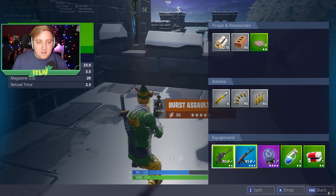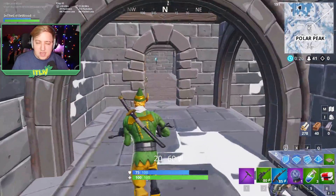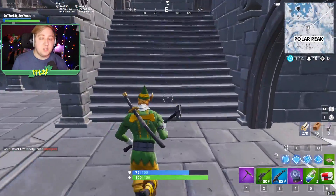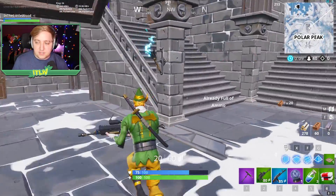The scoped assault rifle has changed rarity from purple and blue down to greens and blues. We've also seen stink grenades go from purple down to blue, and the same thing has happened to balloons. That's everything on the rarity change front.